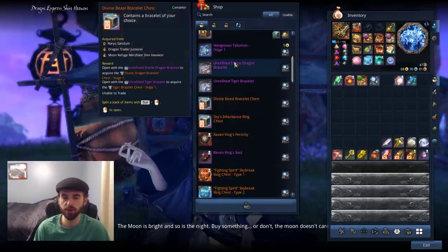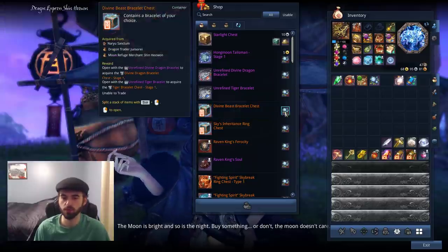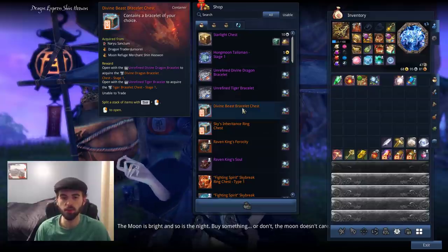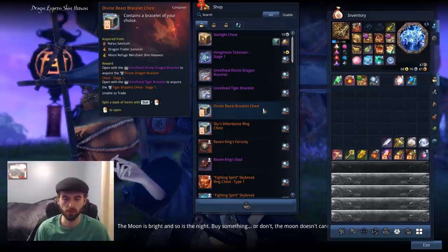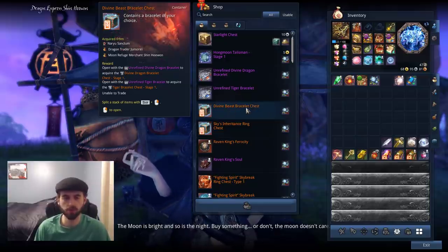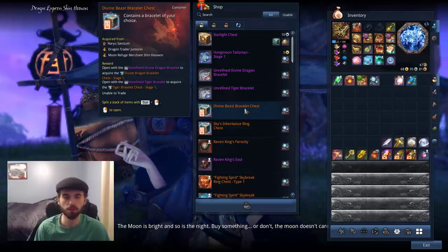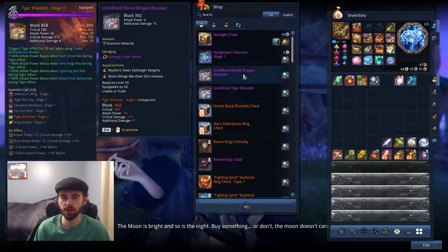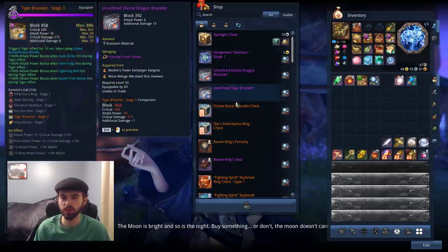The next few items are immediate upgrade items for your character. We have the Divine Beast Bracelet Chest for 120 Moonlight Buds - probably the fastest way to pick this up if you haven't already gotten it from completing Know That Enemy Part 2 or Dead Refused to Die Part 2. Same thing with the Divine Dragon Bracelet and the Refined Tiger Bracelet - it's a lot quicker to pick up right here, taking about two days of running this pretty casually.